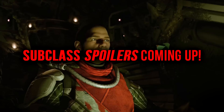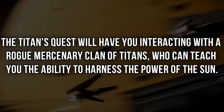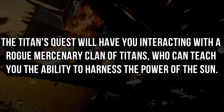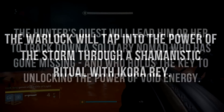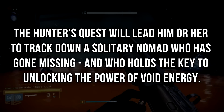Some of the quests include the new subclass quests. As a Titan, to learn the power of the sun, you will meet up with a rogue mercenary clan of Titans and become Sunbreaker. With Ikora Ray, the Warlock will do a ritual to harness the power of the storm. And finally, the Hunter gets a little bit of void in their life — the quest involves you hunting down a rogue hunter who holds the key to embracing the void.